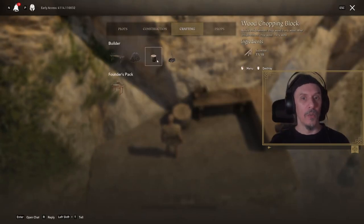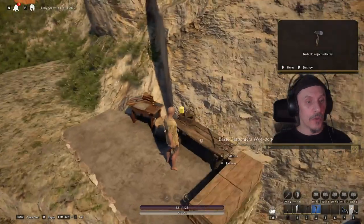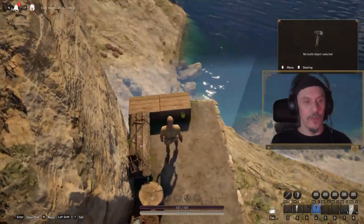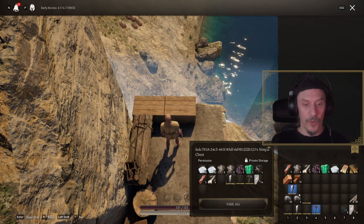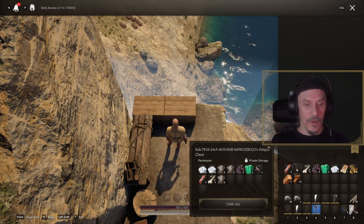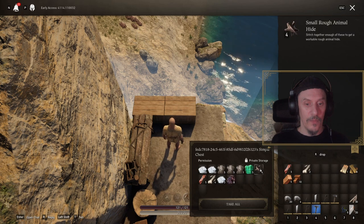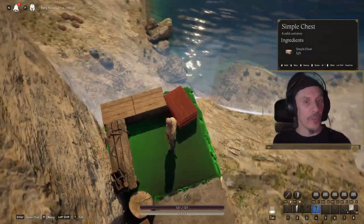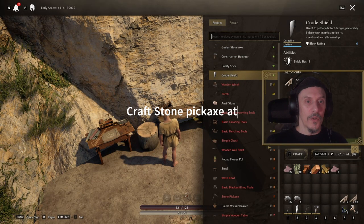Our plot is down. I already put down two foundations here. There is a wood chopping block — you get that from the crafting section. You want to place down a wood chopping block and a basic carpenter's workbench as soon as possible. After that, make chests — make a ton of chests, because the starter chests don't have much inventory space and you're going to need a lot of them to store all your items.